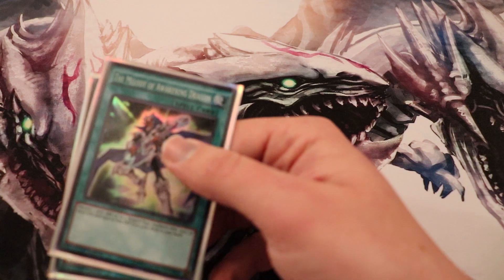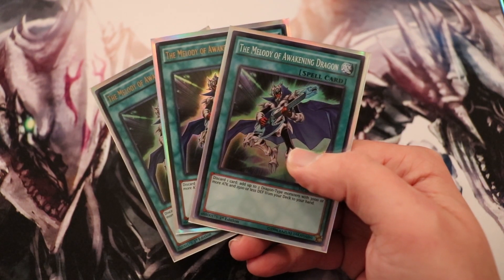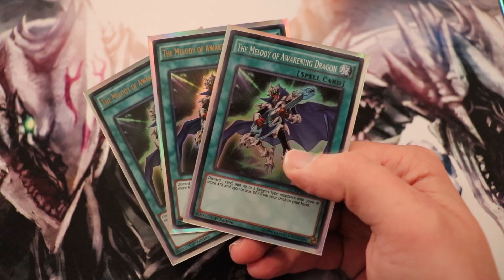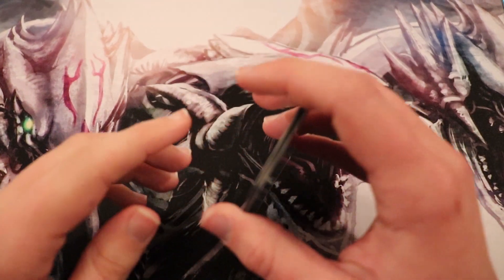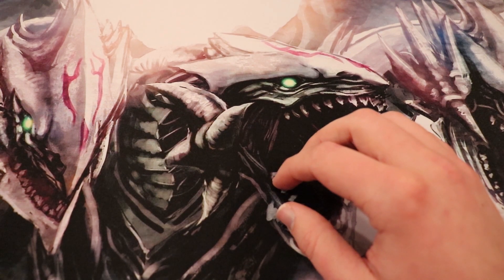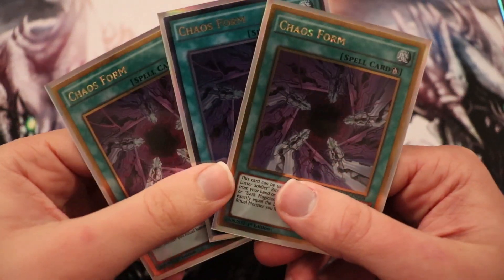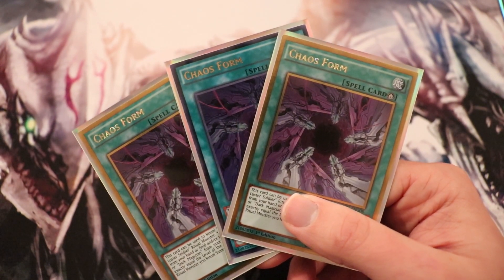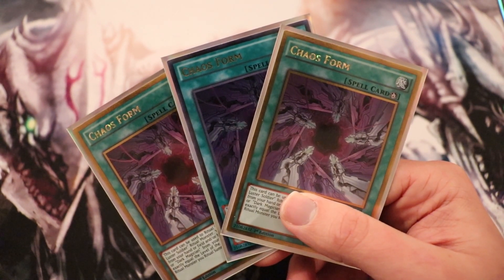Next we have three Melody of Awakening Dragons. You discard one card and you can add up to two Dragon-type monsters with 3,000 or more attack and 2,500 or less defense from your deck to your hand. This is your other Blue-Eyes search, so we've got really good search power in getting the cards we need. Next up is Chaos Form — we're running three of these. This is the normal Ritual Spell you use with Blue-Eyes Chaos and Max.